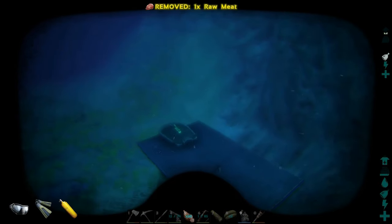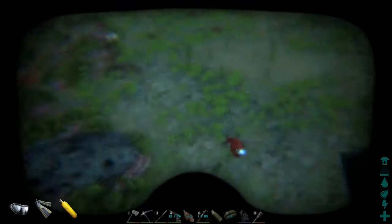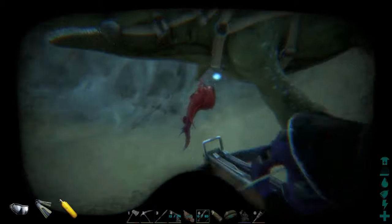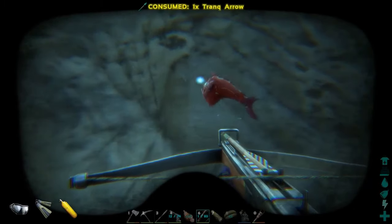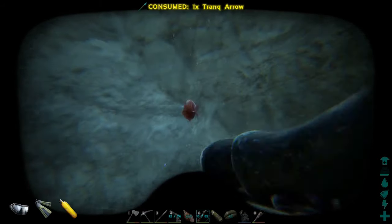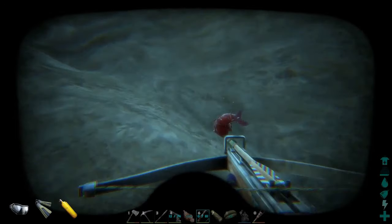All right you guys, we are back and we have found an anglerfish over here. I'm on my Mosasaur at the moment. Ooh, this is a cool looking one — it's a red anglerfish, that's pretty cool. From these guys you actually get angler gel when you kill them, but right now we're not gonna kill it, we are going to tame it. I don't even know — oh jeez, I think I forgot the narcotics.